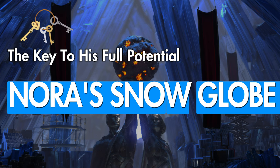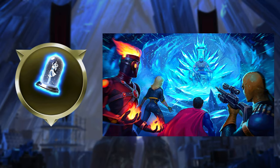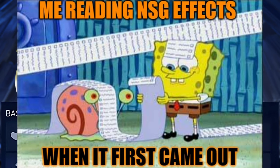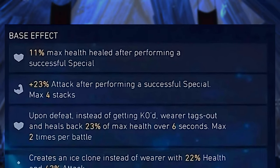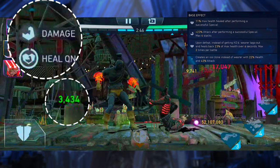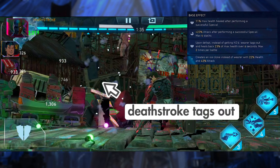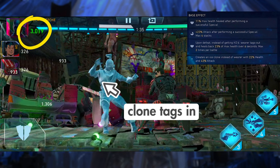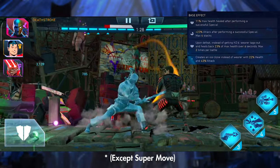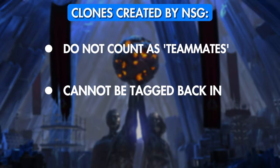Now we need to talk about the key to Deathstroke's full potential: Nora's Snowglobe, frequently called NSG. You can get it from the On-Ice solo raids as a guaranteed drop every time you complete the fifth tier. NSG has quite the list of effects and is undoubtedly one of the best free artifacts available. For every successful special, you heal up some of your max health and gain a permanent attack buff. Most importantly, when you get knocked out, it tags you out, starts healing you for some of your health, and then tags a clone of you in. The clone scales off of your stats and base kit excluding passives, which means it can still use your specials and they retain whatever additional effects are tied to them. It does not register as a teammate, it cannot be tagged back in after getting tagged out, and you get only two clones per match.